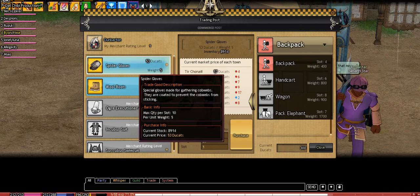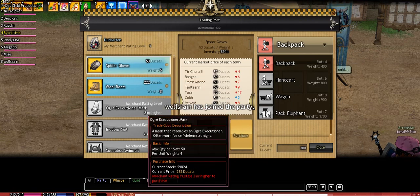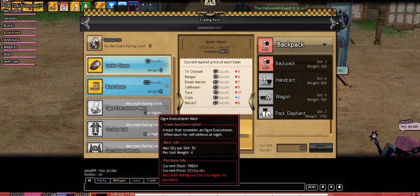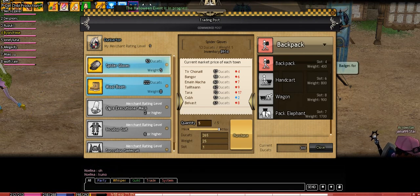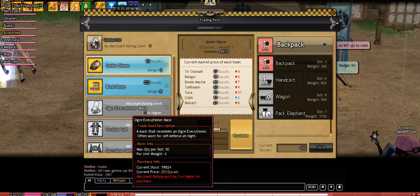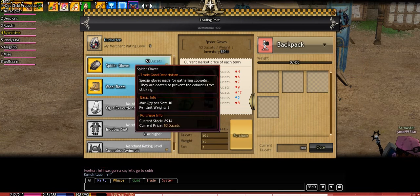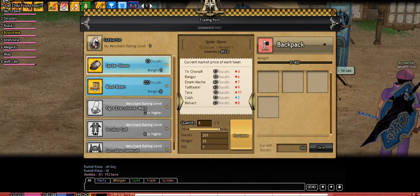These are the items you can buy. Some of them have rank requirements and some do not. Like this one — the ogre mask — you have to have at least rank three or higher. That's the merchant rating level shown up here. Right now I'm level one so I cannot buy that. These are the only two that I can buy since they're highlighted.